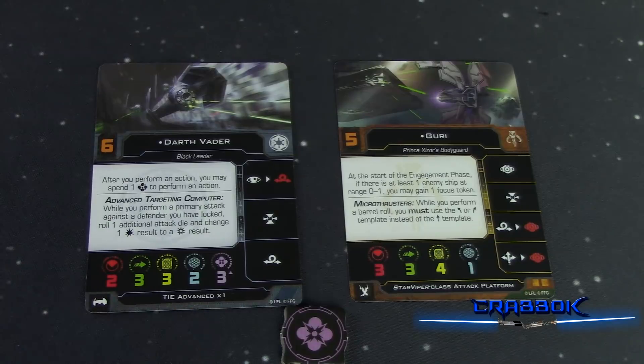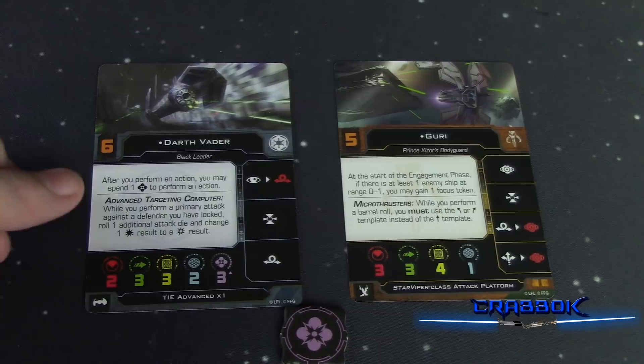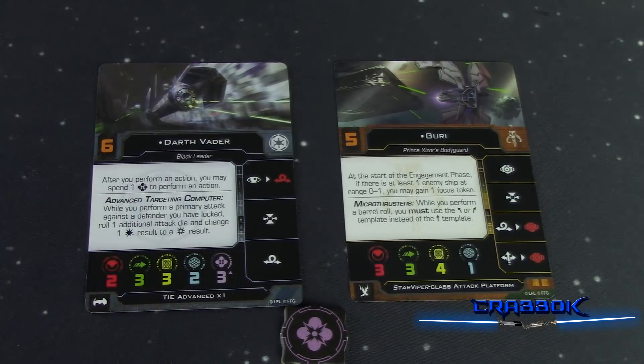Sometimes there'll be symbols that don't have the up arrow that lets you regenerate, but if it has that symbol it lets you regenerate. Force can be spent basically as a single die focus, but you can also spend it to do other things, like Darth Vader's ability — you can spend a force to perform an extra action, so he still kind of gets his bonus actions.